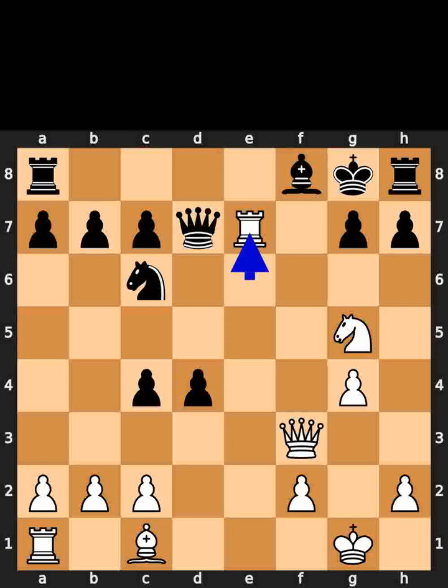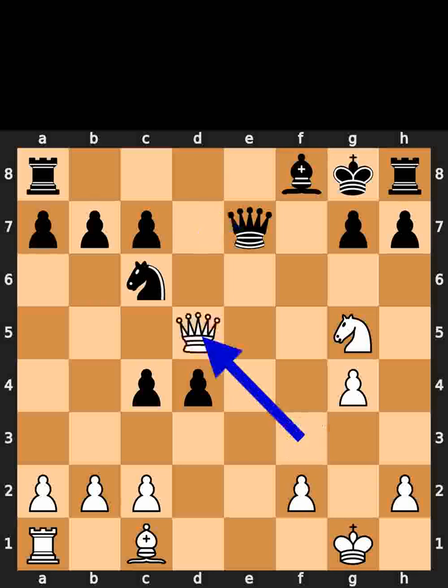White plays rook to e7. Black takes the rook on e7 using the queen. White plays queen to d5, check. If you enjoyed this video, please like and subscribe.